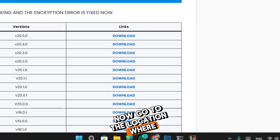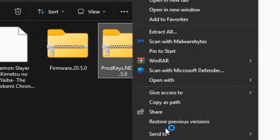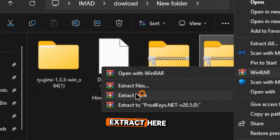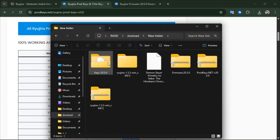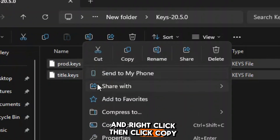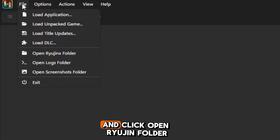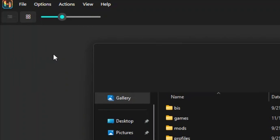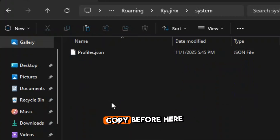Now go to the location where you downloaded the key and right click. Click show more options, go to WinRAR and click extract here. Open the file, select those files, then right click and click copy. Now go back to Ryujinx, go to file, and click open Ryujinx folder. Go to the system folder and open it, then paste the key files we copied before here.